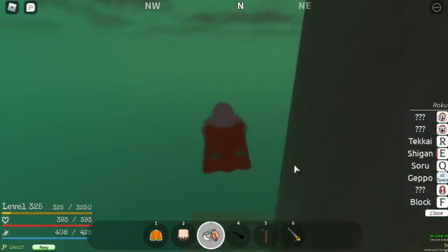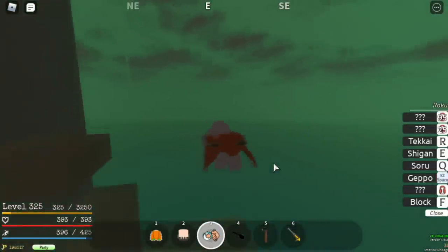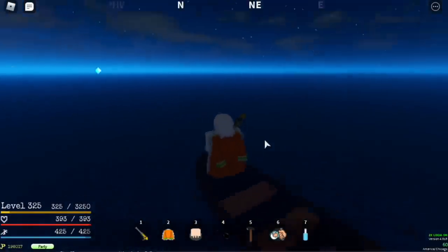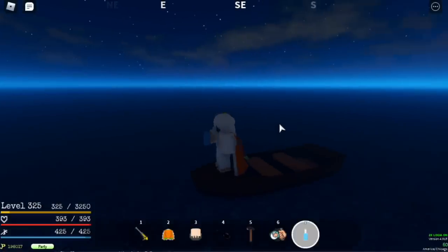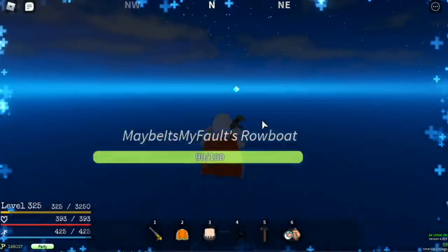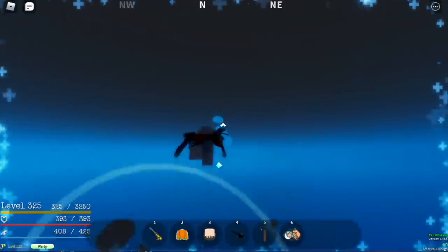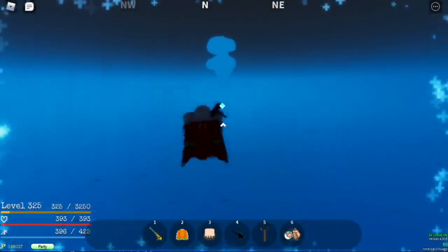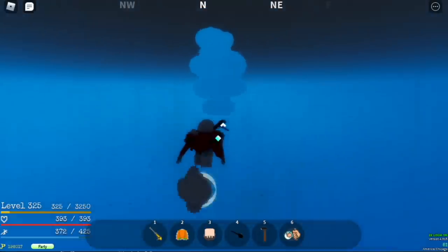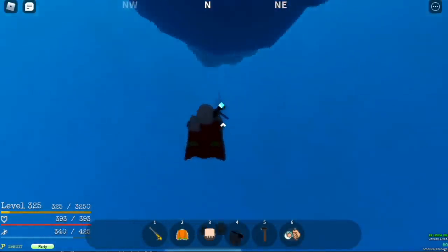Geppo is a sky jump ability. What we discovered is: before you even reach the rough waters, abandon your ship. Drink a bottle to trigger your stamina. Before reaching the rough waters, abandon your ship and just use Geppo — no sea beasts! We bypass the sea beast completely.